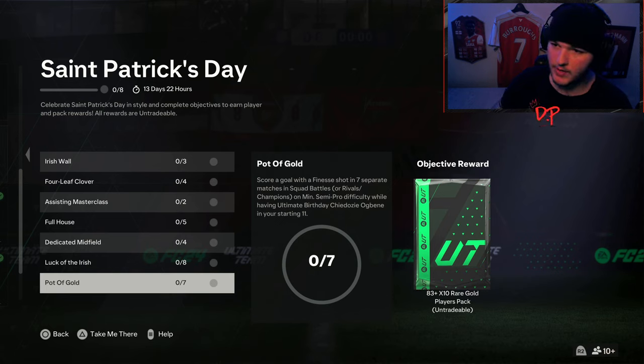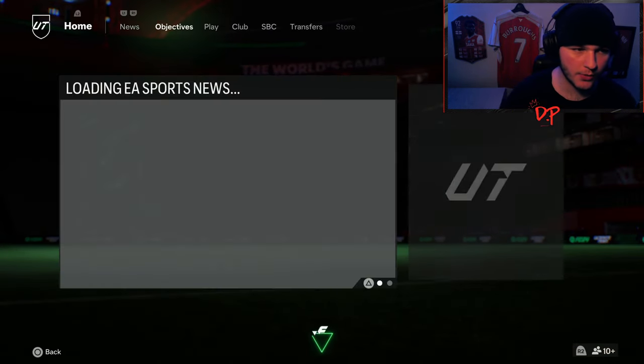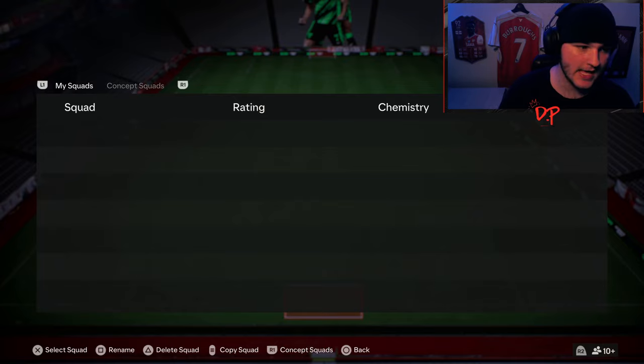Last but not least, you've got to score a goal with a finesse shot in seven separate matches with the OG Bene card in your starting 11. This does require a little bit of a squad builder and is a little bit of a puzzle, so I'm going to get these objectives up on my screen. You can double some of them up — what you're going to want to do straight away is obviously make yourself a squad.